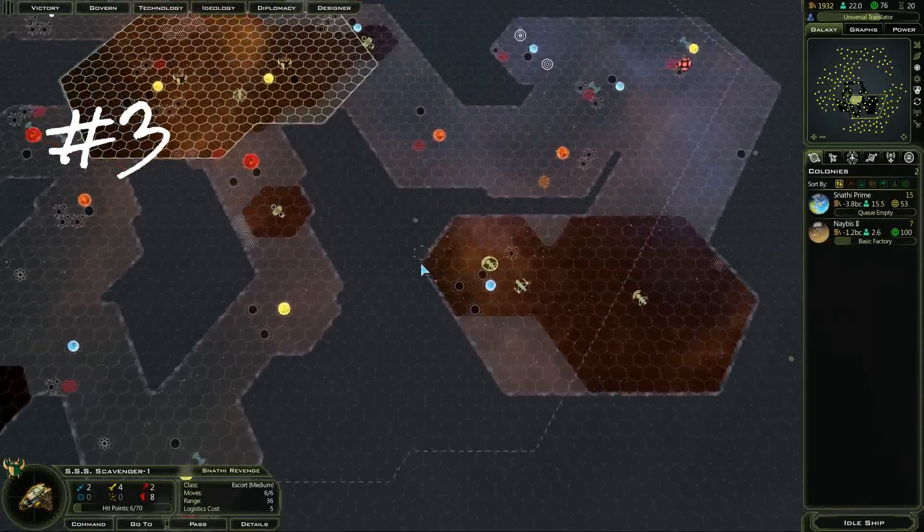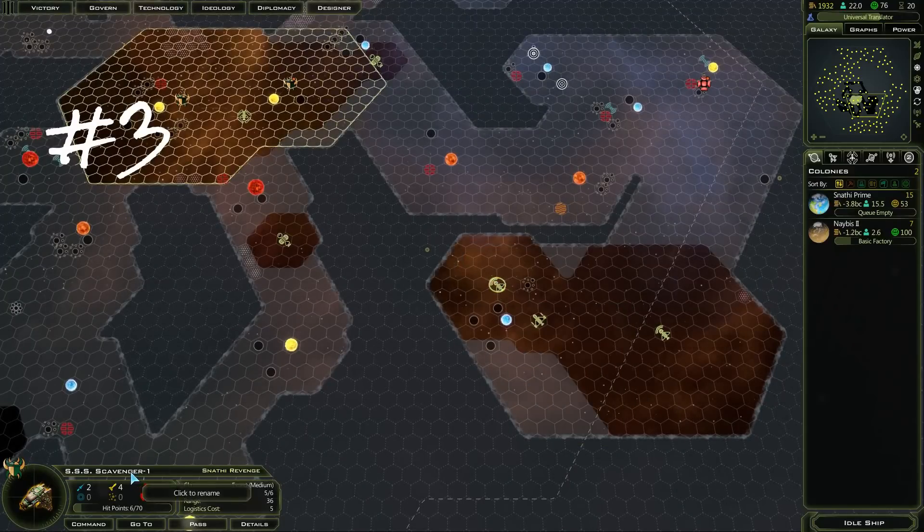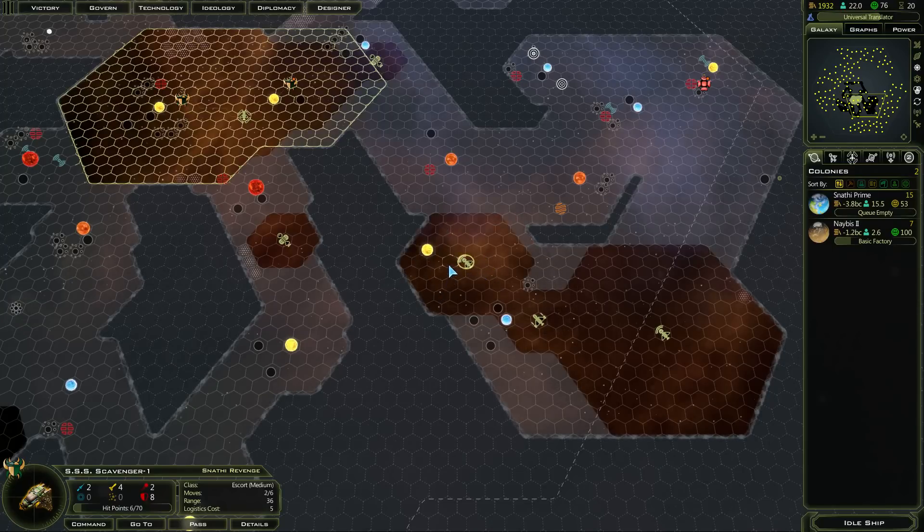So what ships have I got left to move here? I've got this very damaged, scavenged ship. It was on two hit points, and now it's on four. Four hit points a turn is not exactly amazing, but if you stick it in orbit of a planet, it actually heals quicker, and I can get further healing boosts later on for Snappy.